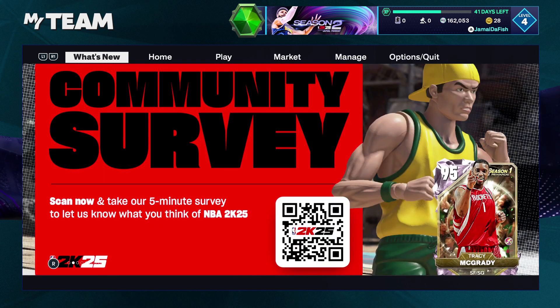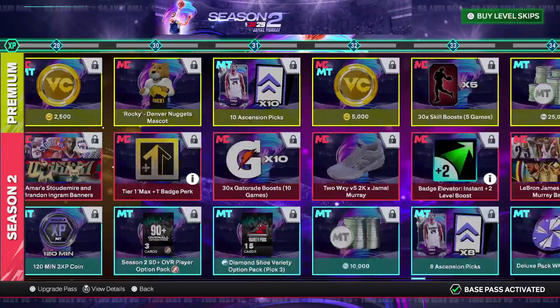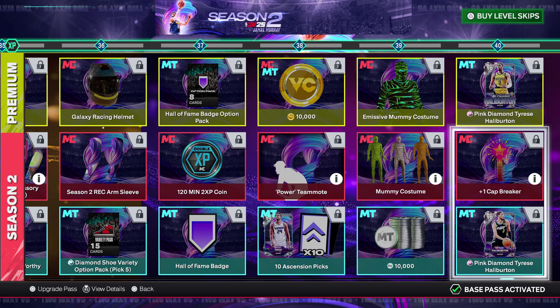Season 2 is looking pretty damn good to start. Let's talk about the Level 40 reward — a pink diamond Tyrese Halliburton. 2KDB has been down since the game launched. For those who don't know, 2KDB is a database site with all the cards and animations. Since it's down we don't know the exact release shot timings, but I went into freestyle in Play Now and tried out Halliburton's release — it's a lot faster and better than last year. This card will be good.